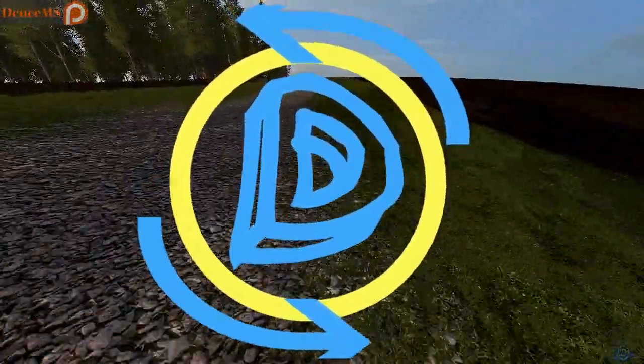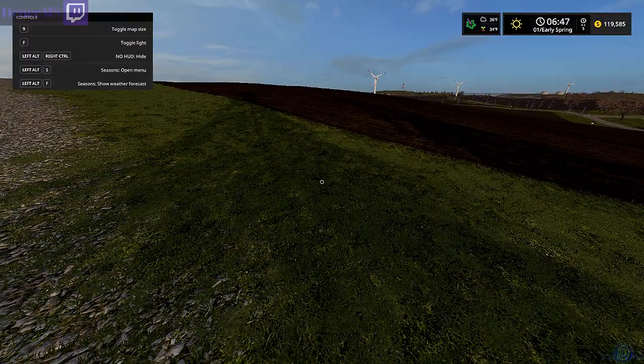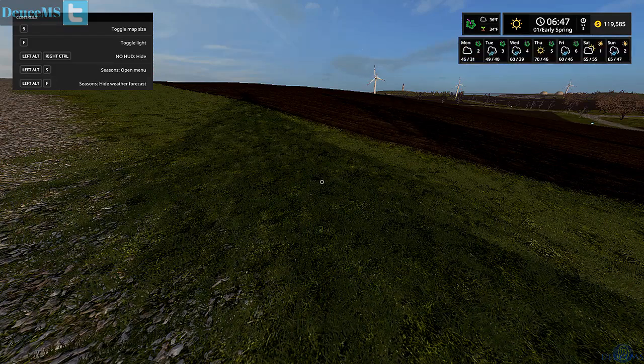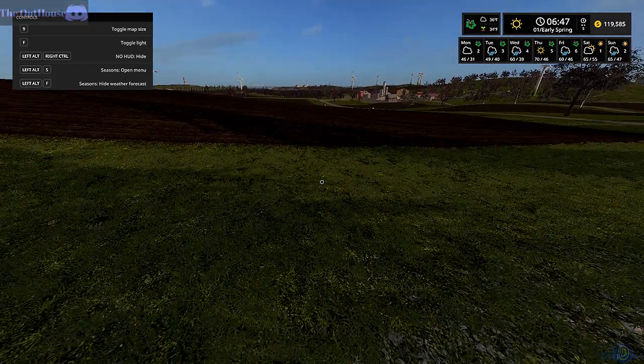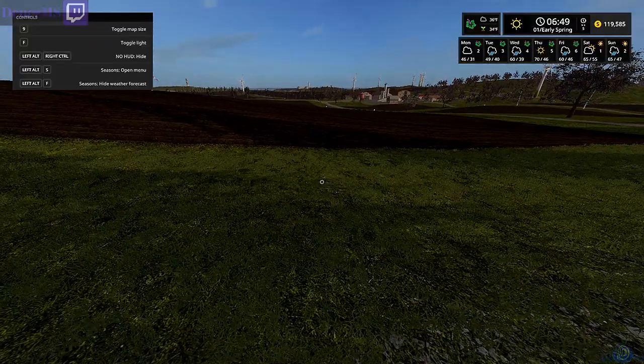Hello everyone, welcome back to Farm Simulator 17 Seasons. Today is the first day of spring. It's still very cold — the ground temperature is still 34 degrees. We can't really do anything at the moment because we have to wait for at least 41 degrees ground temperature, so we'll wait until at least the third or fourth day of spring to do anything planting-wise. Our fields are ready to go.